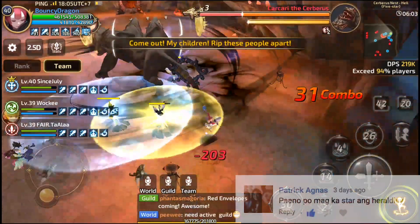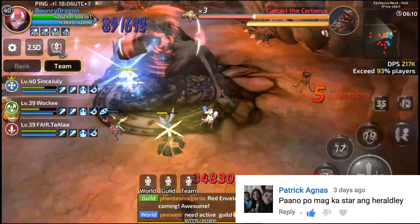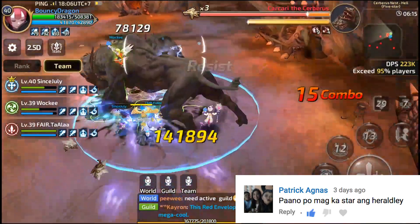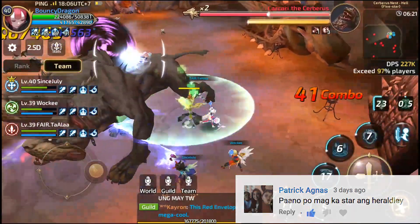Next is Patrick Agnas: 'Paano po magka-star ang herald D?' Sa star ng herald D, makukuha mo yan pag yung herald D na na-craft mo ay may identify — basta meron siyang magnifying glass dun sa herald D — na nagbibigay ng bonus stats or additional stats na pwede mo rin i-refine.